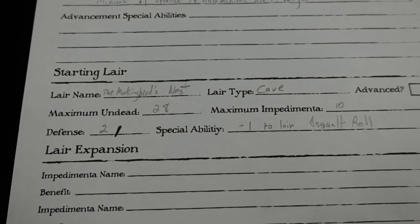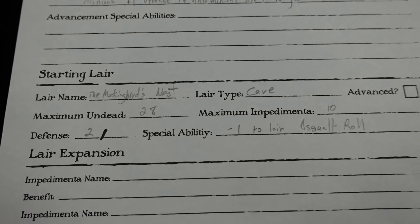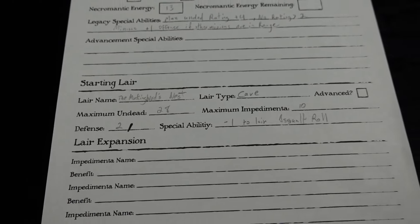My starting defense is 2, and then each lair has a special ability. For the cave it's minus 1 to the roll to determine if you're going to have a lair assault.